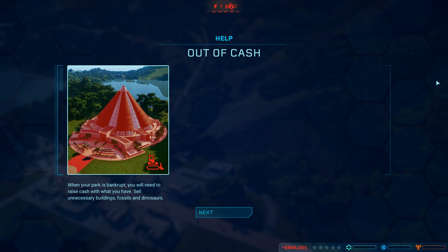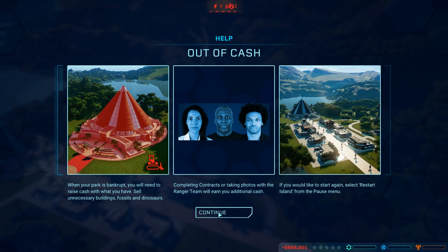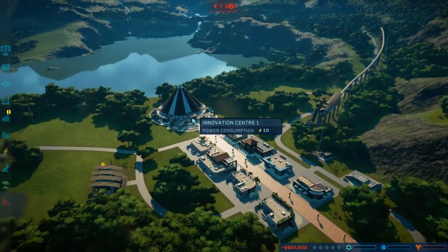One of your predecessors was in charge of this island - it didn't go very well for them. But here's your opportunity to succeed where they failed. You'll need to carefully consider how to make money. When your park is bankrupt, you need to raise cash - sell unless you're building the fossils. Complete contracts, ranger team. That sounds like this is going to be interesting.